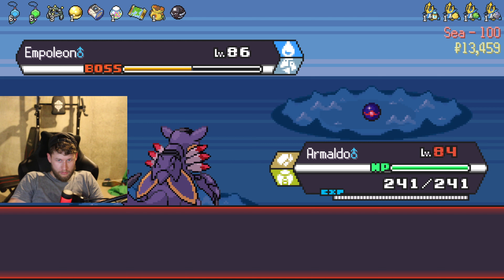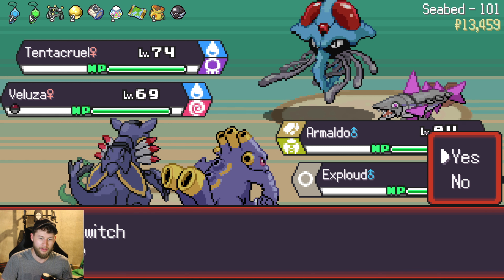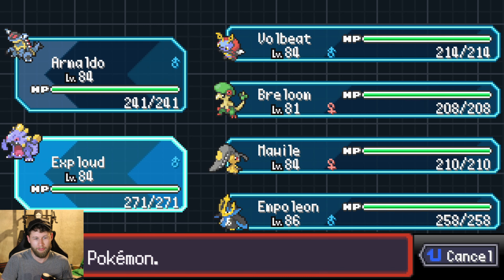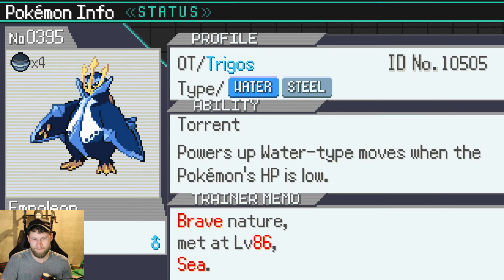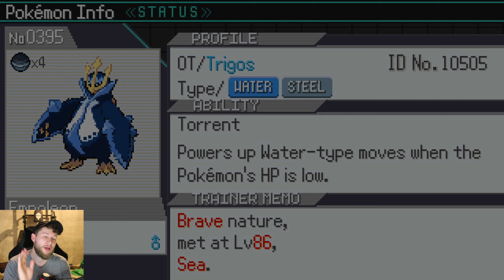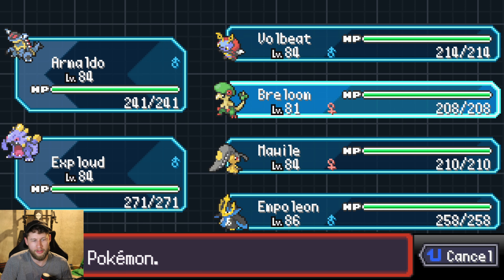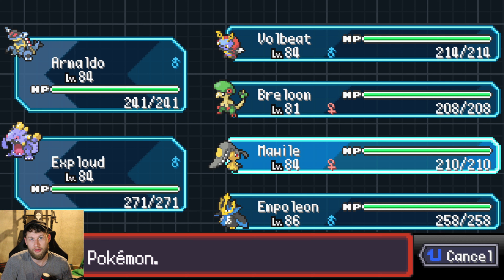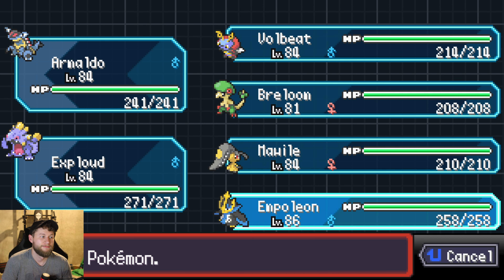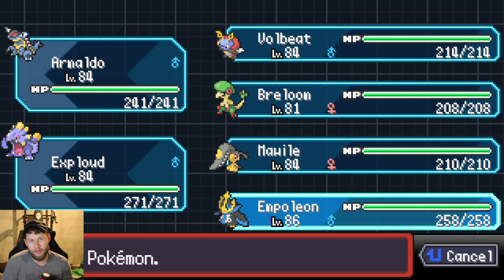I know I was planning on only having Generation 3 Pokemon, but this guy just seemed too good to pass up, especially because I really needed a water-type Pokemon. Almost all of these are either Normal, Rock, Bug, Grass, or Fairy — we needed more variation of different types. So we can do a pure Generation 3 run at a later time, but at least we're still making progress.